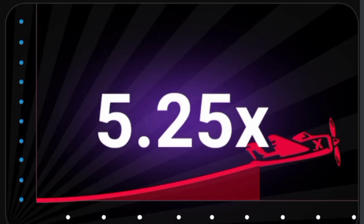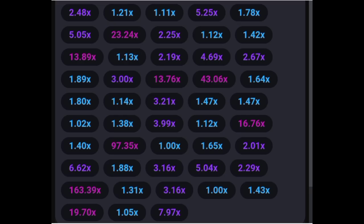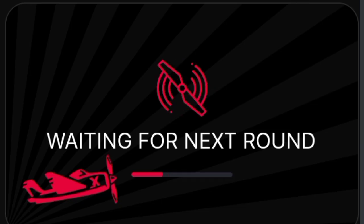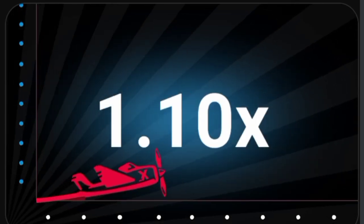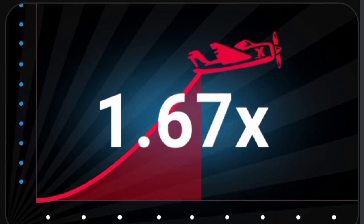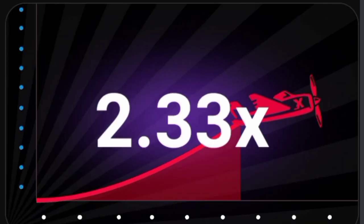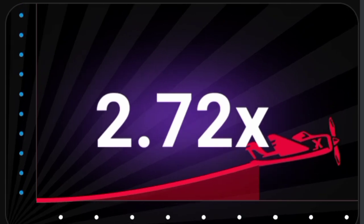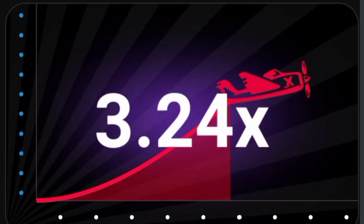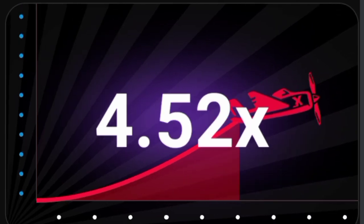The second step is that you have to check at least the last six previous multipliers. You have to check that there is no multiplier that is above or equal to 10x — meaning there must be no red color in the last six multipliers. The first red color that appears is not included in those six.